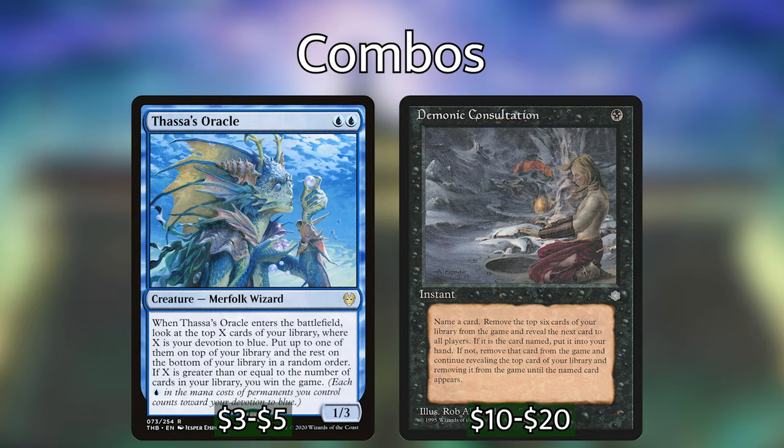Mostly you're either going to go combo or stacks in this Sultai build. The way I've decided to build this deck is as a combo-tastic deck — we have the best and quickest combos in this deck, and we use Arkelos mostly for the fact that he brings things into play untapped. So a lot of our ramp spells that normally take a little bit to get going can get us off on a quicker foot. Beginning in this deck, let's go over the combos. Now in the Sultai colors there are a lot of popular combos. With blue-black, we have the opportunity to play Thassa's Oracle and Demonic Consultation. Thassa's Oracle is blue-blue for a 1-3 merfolk wizard. When it enters the battlefield, look at the top X cards of your library where X is your devotion to blue. If X is greater than or equal to the number of cards in your library, you win the game.